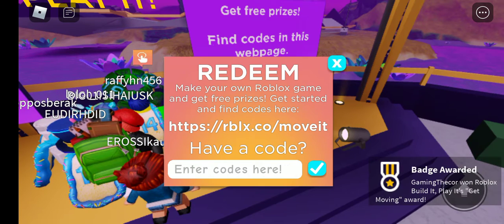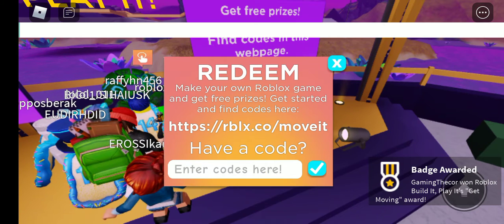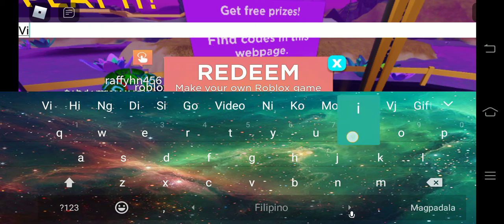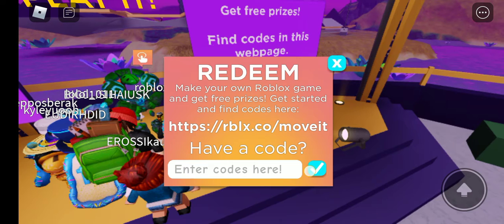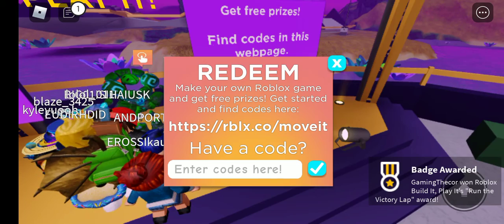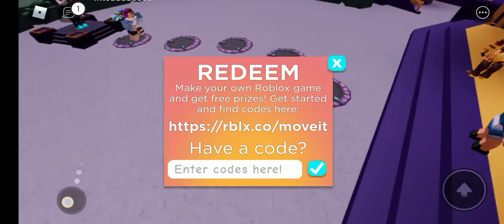Number four is 'Get Moving,' like that guys. Successfully redeemed! As you can see, this is the 'Get Moving' award. Then the last code is 'Victory Left.' Redeem again — boom, successfully redeemed! That's the 'Victory Left' award. And that is all for today, guys!